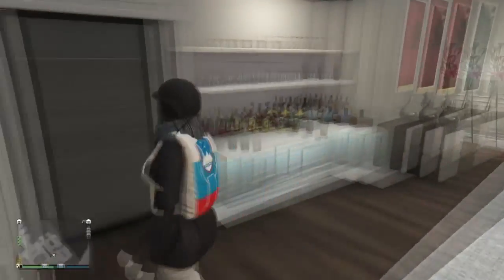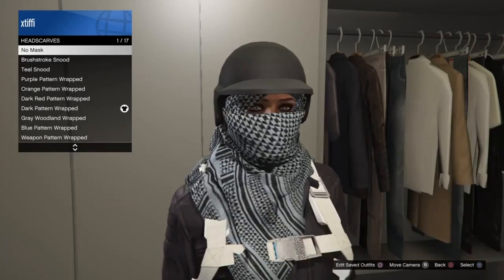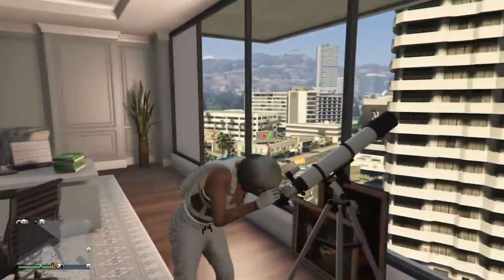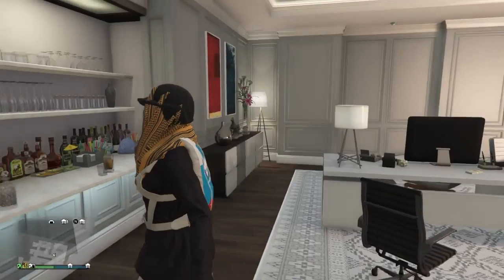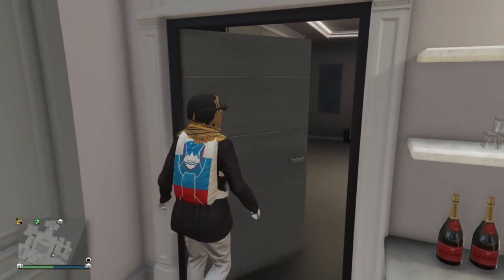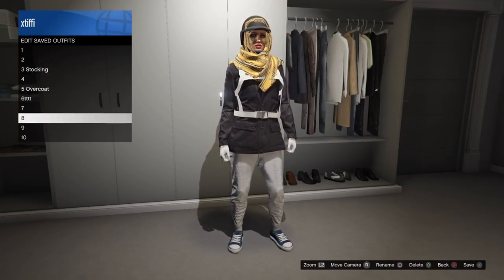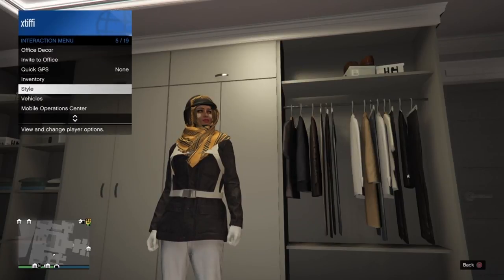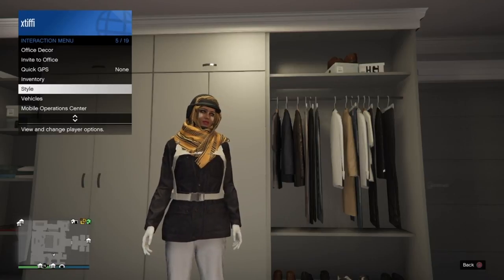If you want to add goggles or glasses, it's a similar method: run up to the telescope after you have the outfit saved, then select the glasses through your interaction menu under accessories, walk away, and it all glitches together. If you're having problems accessing the telescope in your apartment or CEO building, just use the ones at the beach — it'll work there, though it costs a dollar each time so make sure you have money in your pocket. Save your outfit and enjoy all the new headscarves, helmets, and hats you can glitch together. If you have any questions, leave them in the comments, drop a like, subscribe, and I'll see you soon!